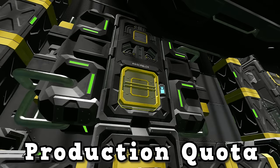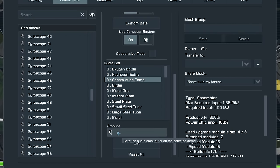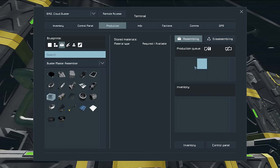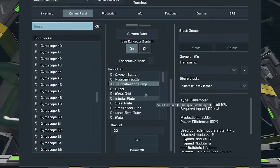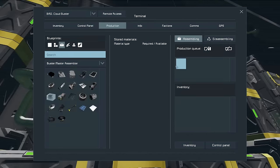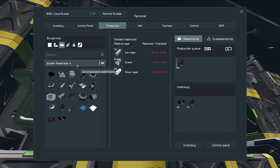Production Quota is a mod that all of you need to be using. If you go to one of your assemblers and scroll down, you'll see a quota list of every single component in the game. For example, if I wanted a quota for construction components, I click on it, press 100, press set, and now the base will always try to keep 100 construction components in stock. We have 16k so that's fine. Let's find something we don't have a lot of — we only have 37 reactor components. I'll set that to 1,000 and press set, and now if you go to production, you can see it's queued up the components. Because these are on cooperative mode, all the other assemblers will also be queuing them up.